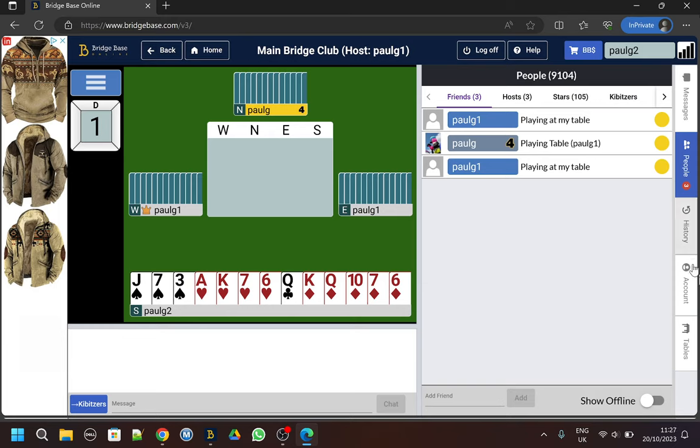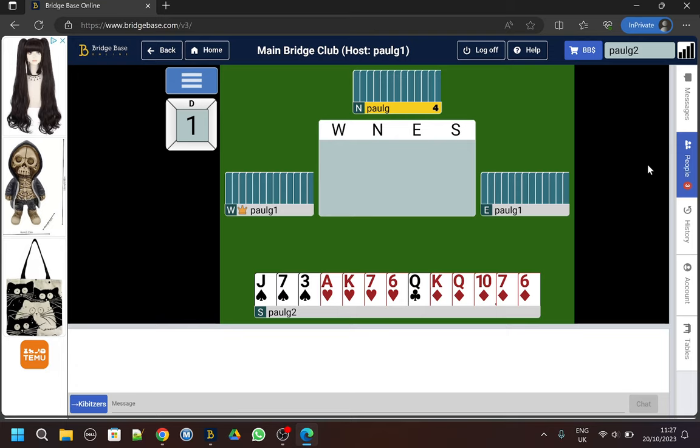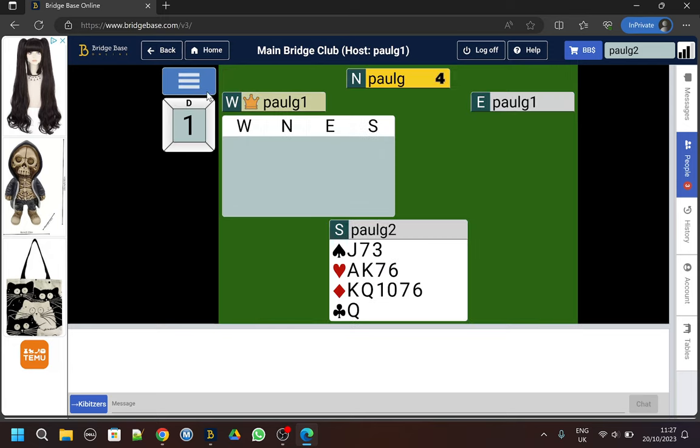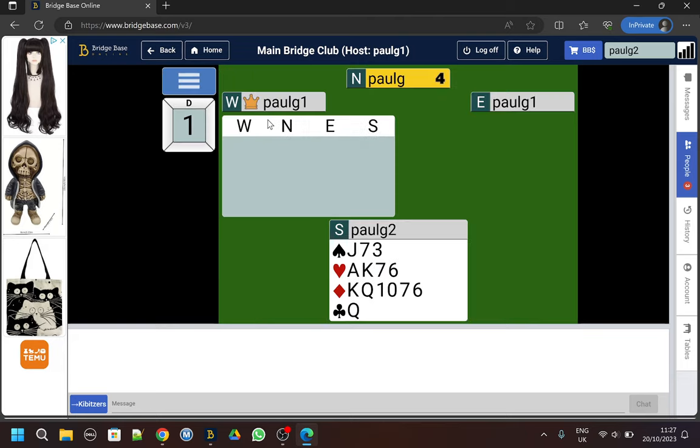First I'll close the People tab by clicking on it - that makes my screen bigger. I'm going to change the display to hand diagrams because that's what I prefer. But if you prefer pictures of cards, which a lot of people do because it looks more like a bridge hand to them, then click on 'pictures of cards'. I'm going to go to hand diagrams.